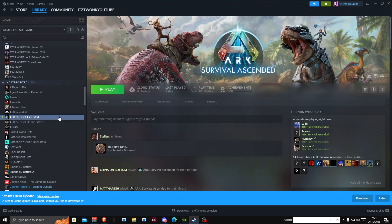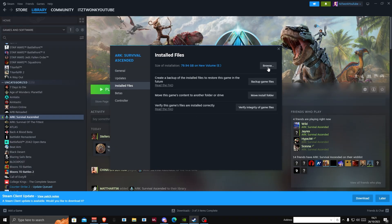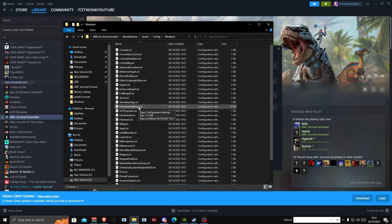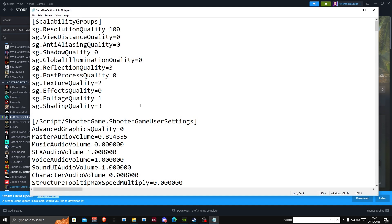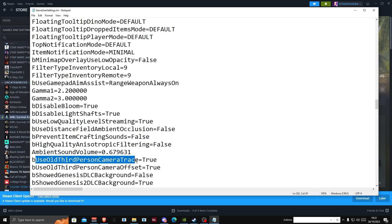First, go to ARK Ascended in Steam, go to Properties, then Installed Files, and click Browse. In the folder that opens, navigate to ShooterGame, Saved, Config, Windows, and find your GameUserSettings.ini file. Once you find it, press Ctrl+F and type 'old'. You'll see 'bUseOldThirdPersonCameraTrace' and 'bUseOldThirdPersonCameraOffset' — these will be set to false by default, so change them both to true with a capital T. Then hit File and Save and close.